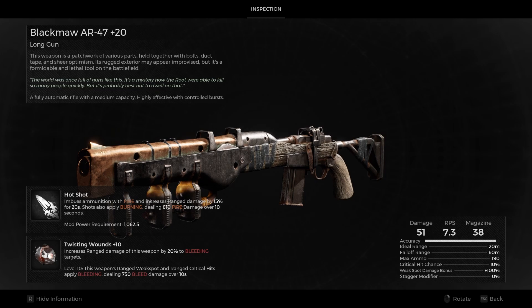Hey everyone, welcome back to Playing Quietly. My name is Ryan, and today I'm bringing you another Remnant 2 guide. Today we're going to be talking about one of the community favorite mutations for weapons, Twisting Wounds.